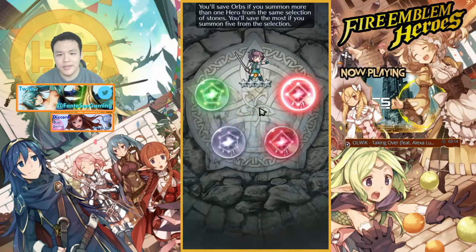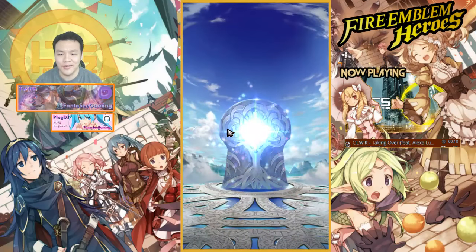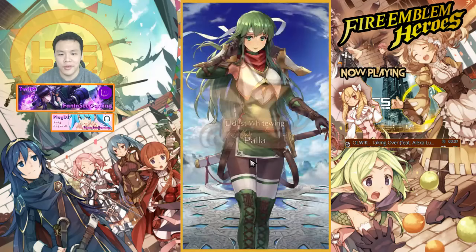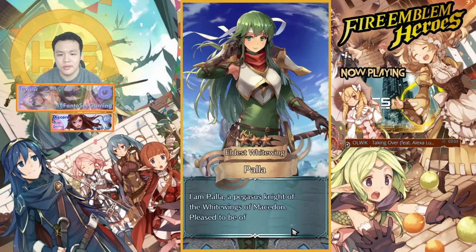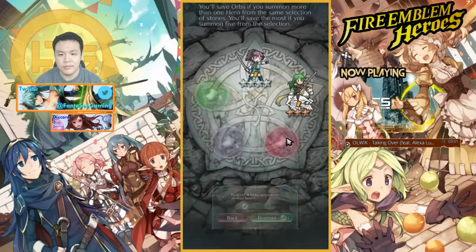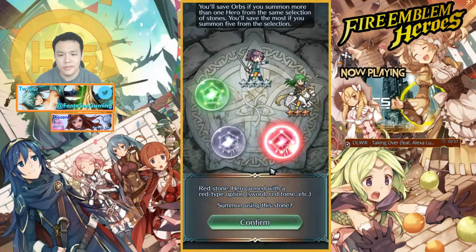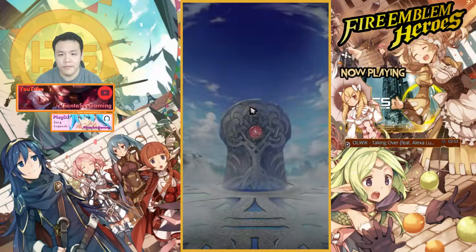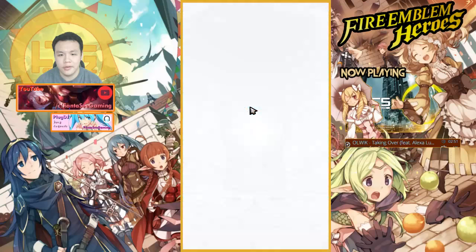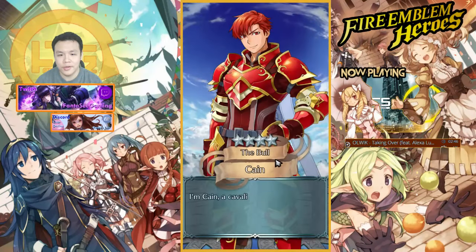Since I'm free-to-play, I kind of have to open all the orbs, or else it's kind of a waste for me. Are these all new units that I don't have yet? Oh nice, I already got two four-stars.